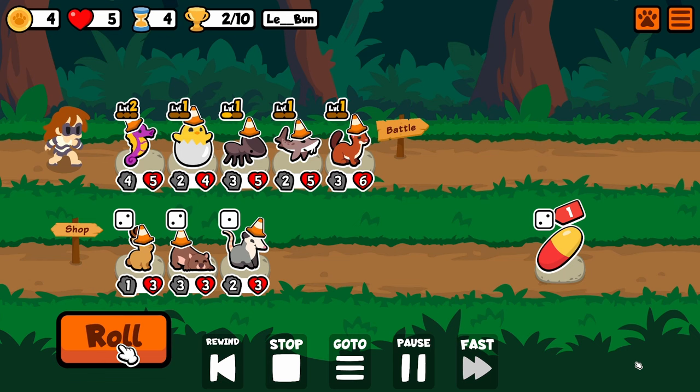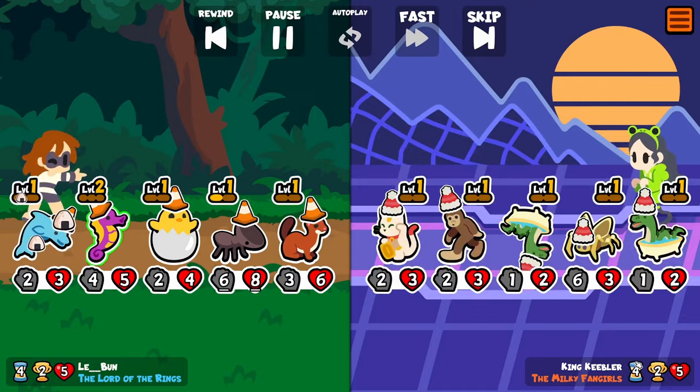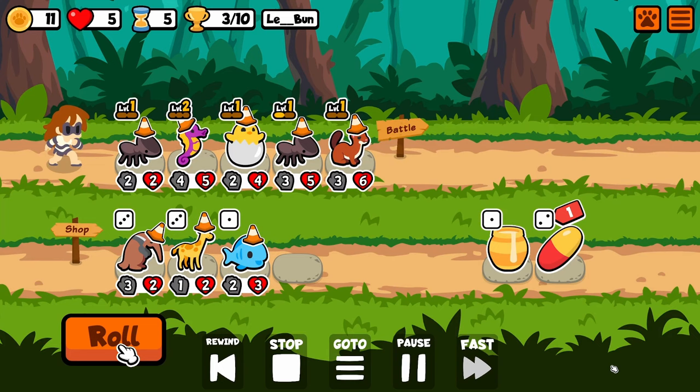Hydra is a new tier 6 from the Unicorn Pack, which summons based off of how much attack it has. So for every 10 attack it has, it gives an extra 5, 10, or 15 balanced stat summon. And finally, Mimic is a pet that gives gold every time three pets have fainted, to be more precise.